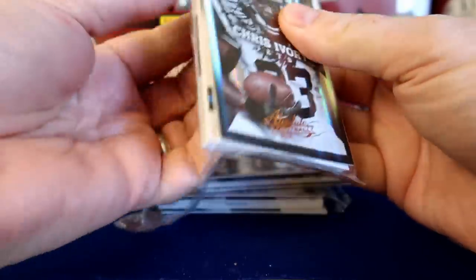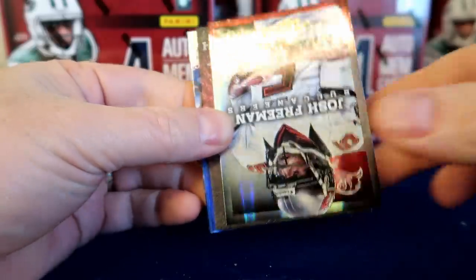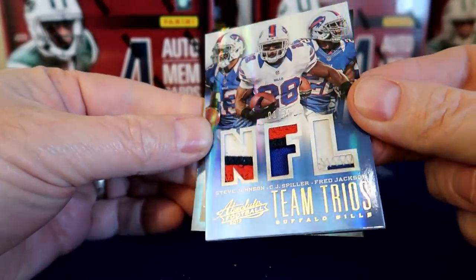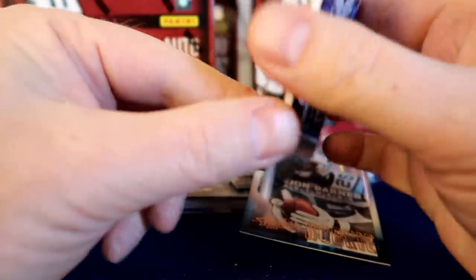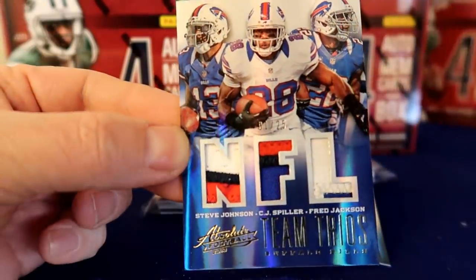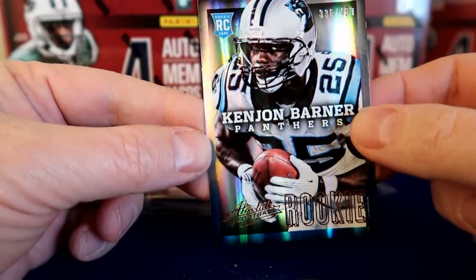Pack two. Got Chris Ivory base, Josh Freeman. Hog heaven — Montee Ball, remember him? Tim Trios — we've got a triple patch here: Stevie Johnson, CJ Spiller, and Fred Jackson. Little vet patch hit there, numbered 1 out of 25. eBay 1 of 1 — that is a pretty cool card. That's the kind of stuff I'm looking for out of here for pretty cheap. And a Bernard numbered to 499 base rookie card.